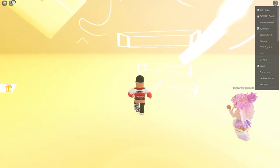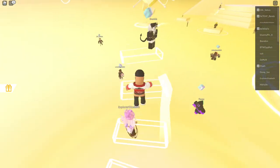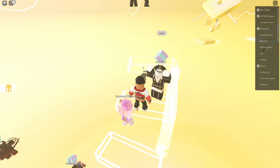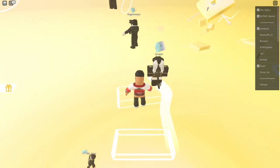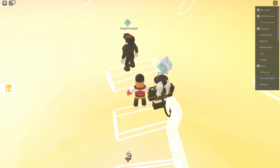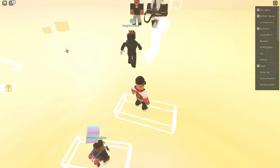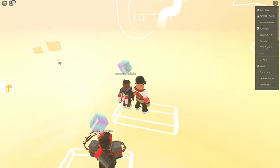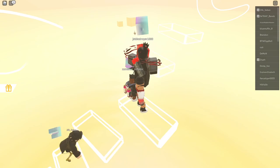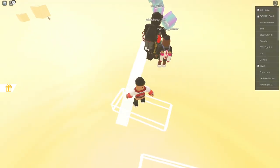You have to be careful — it's very sensitive and other players can knock you down. As you can see, I literally just got knocked by another player. There are a lot of people going up the stairs and many are failing, so be patient. The white line is here — we're going to jump up now.